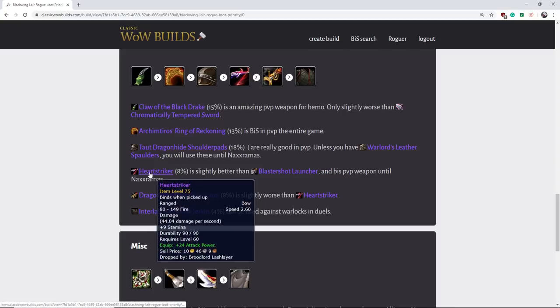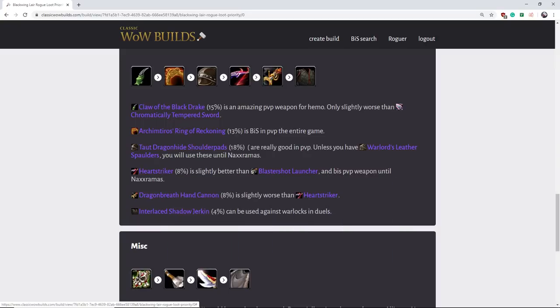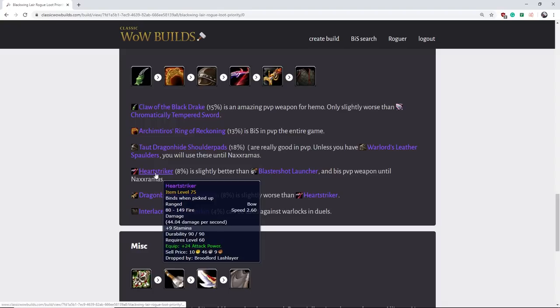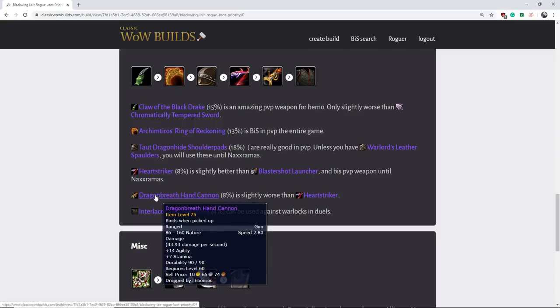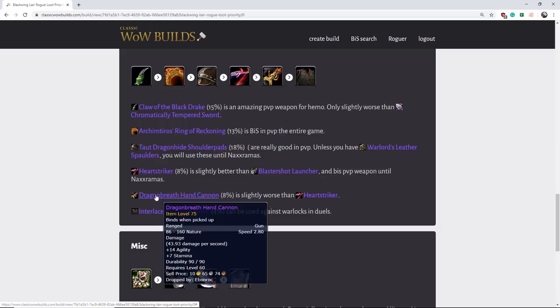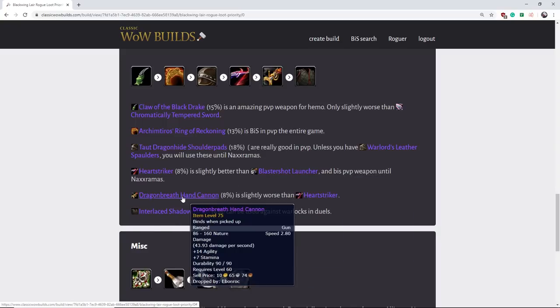Next we've got the Heart Striker. This thing is best in slot for PVP. It's slightly better than Blastershot Launcher — just three more stamina — so if you already have Blastershot, don't worry too much. It does have a low drop rate, but it is BIS. Then we have the Dragonbreath Hand Cannon. This is actually decent, just not as good as Heart Striker — similar drop rate. It's around the same level as Blastershot. I wouldn't fuss too much if this one dropped and you already have Blastershot.